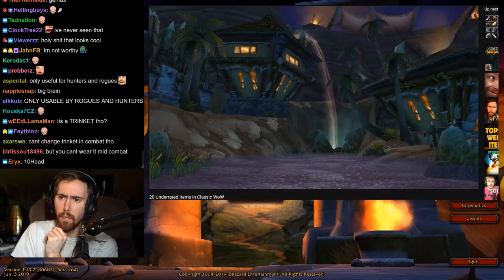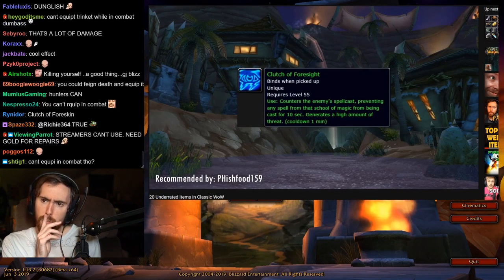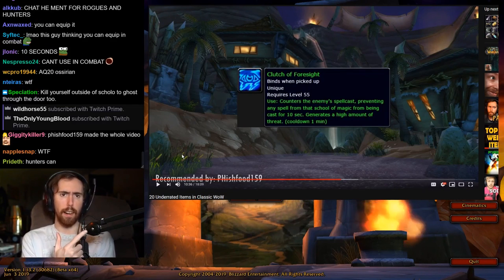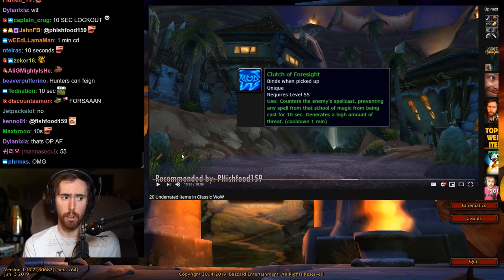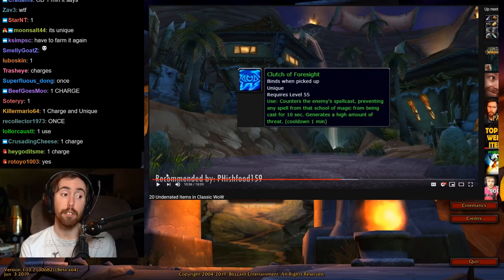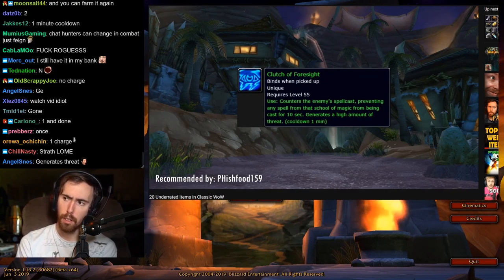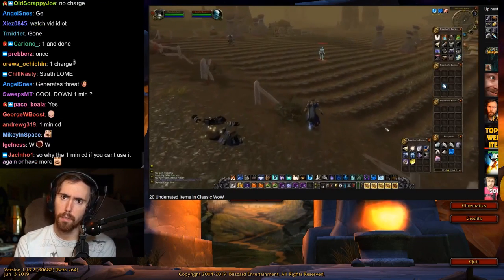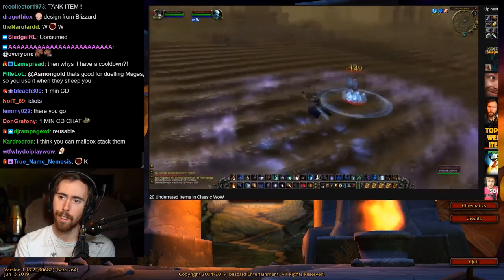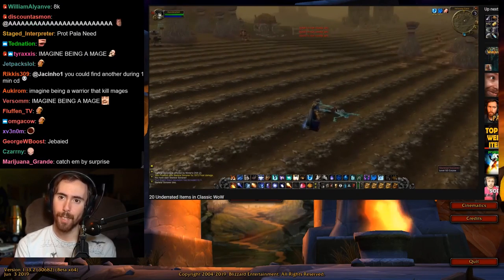Next item is the Clutch of Foresight, recommended by Fishfood159, which drops off Maleki the Pallid in Stratholme. What this does is basically the same thing as a mage's Counterspell — it counters the enemy's spell cast, preventing any spell from that school of magic being cast for 10 seconds. Unfortunately, it only has one charge and it's unique so you can't farm multiples. But imagine being a mage, having this in your bag, and right after your opponent thinks you've used your Counterspell, you pull this out for a double counterspell surprise. It also generates a high amount of threat, making it useful for tanks needing extra threat on a target.